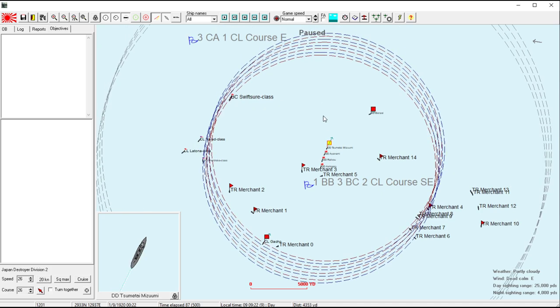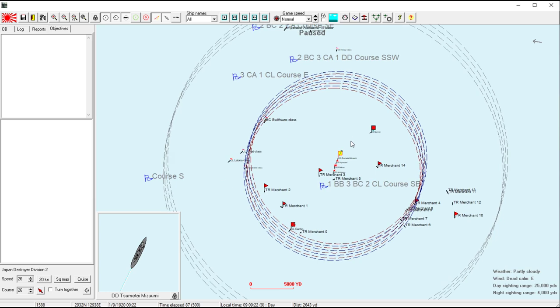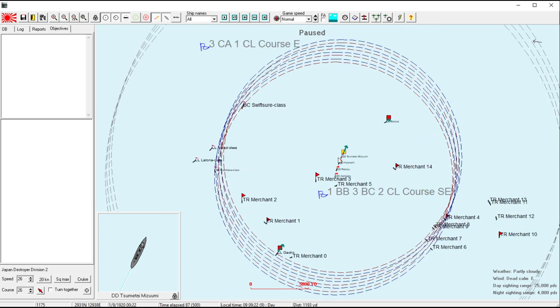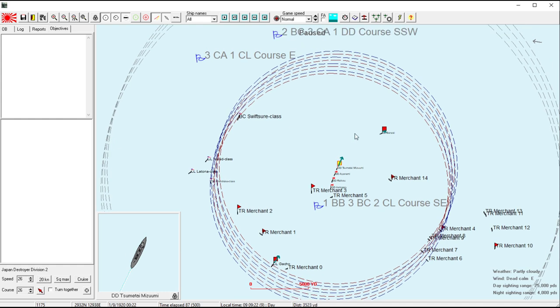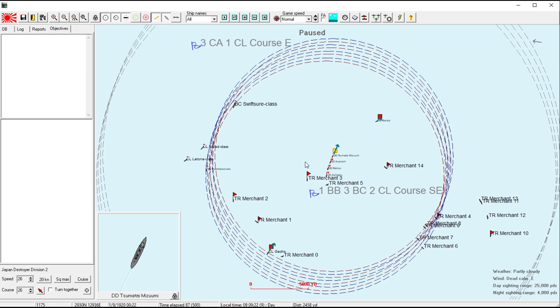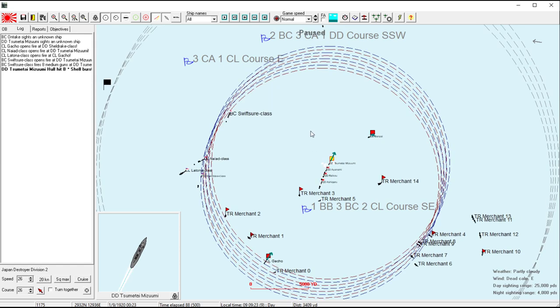Our only hope of a victory in this battle is to somehow sink a battle cruiser — that would tip it in our favor. I think it's 80,000 for the objective. This battle generator was particularly harsh because we didn't even have a chance to intercept the British forces; they arrived at the transports before we did. We're off to a horrible start.